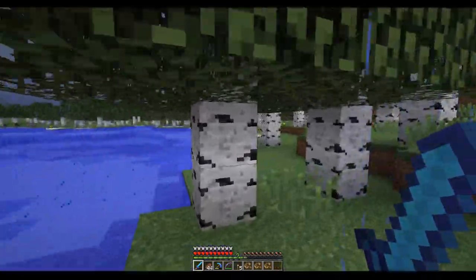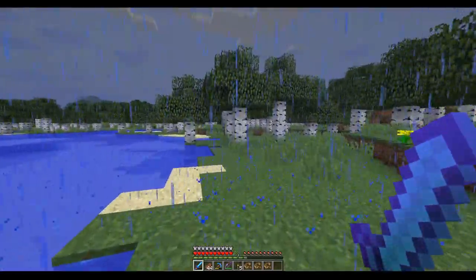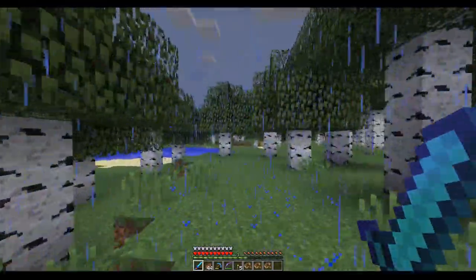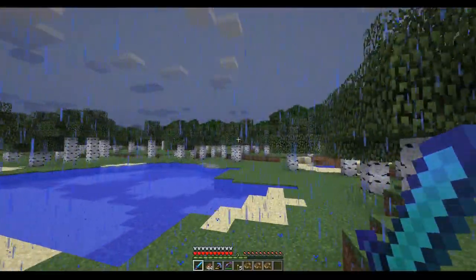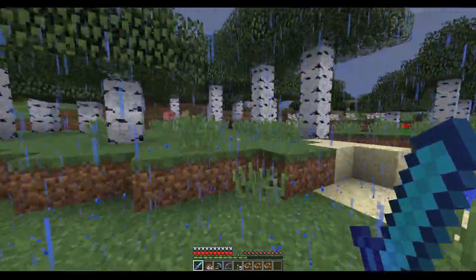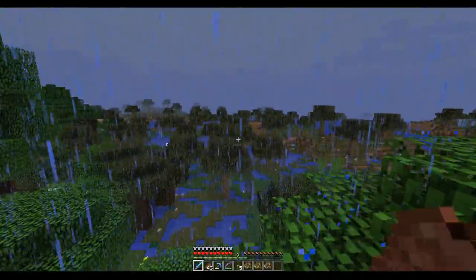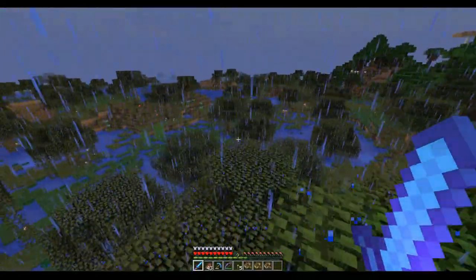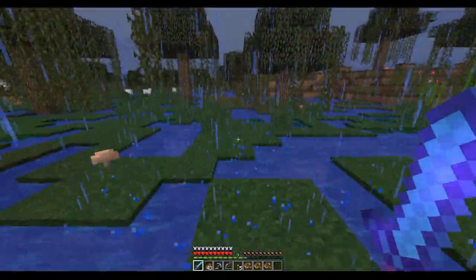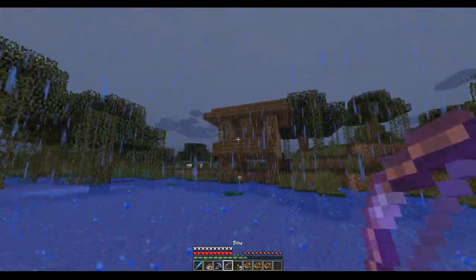What I'm looking for is a woodland mansion. Would you look at that - there's a dark forest spawning over here. Maybe since we're lucky with all those road spawns we might get a woodland mansion. Well, we didn't find a woodland mansion but we found a witch who almost killed our horse.